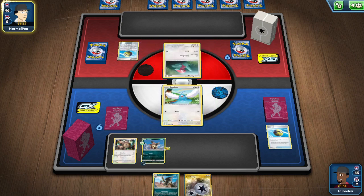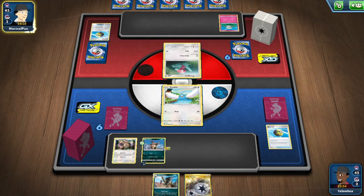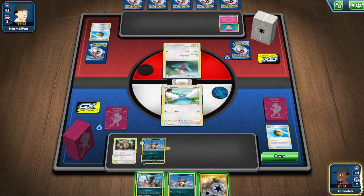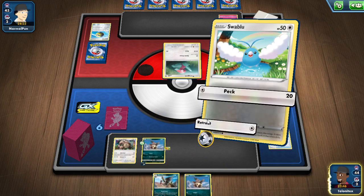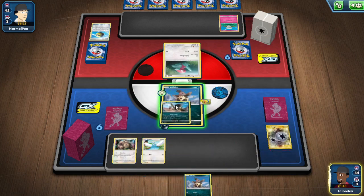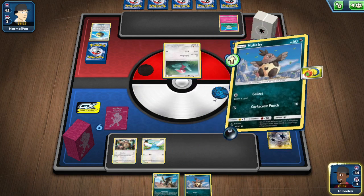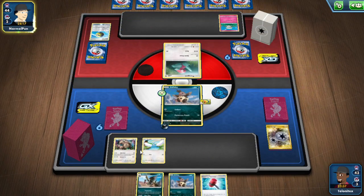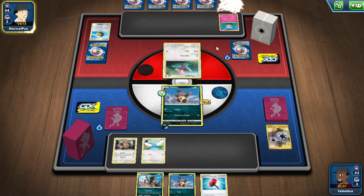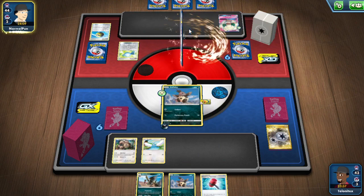Hopefully we can draw a Supporter off the top deck. My opponent is playing something with a Wintroit — we can snipe the Wintroit and take a prize. Oh no, we don't have an item card in hand, so we're just going to draw for one. We ripped the item off the top deck and we get the Rare Candy, so they probably have the Research in hand.